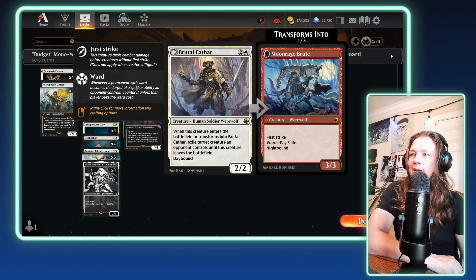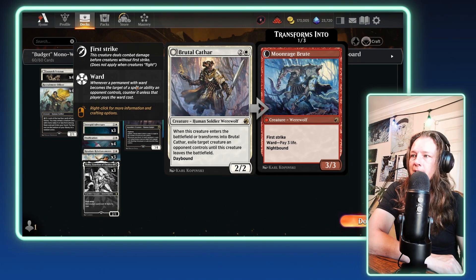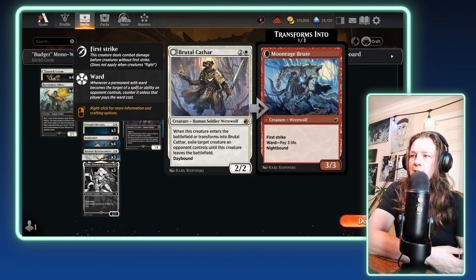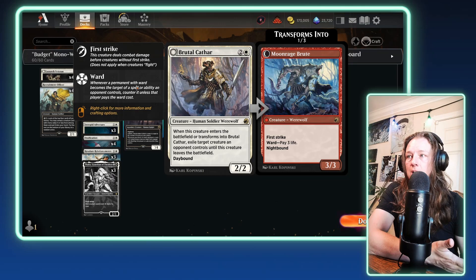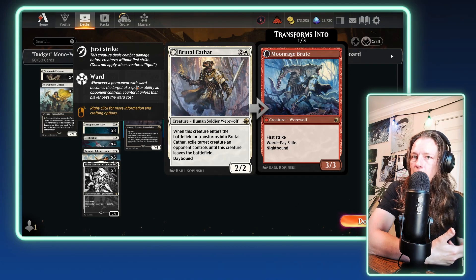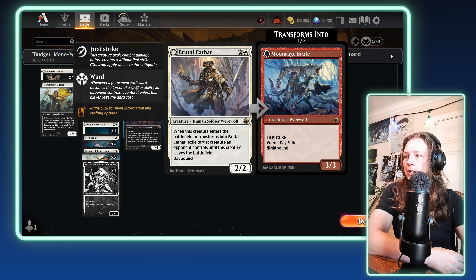Next up, we have Brutal Cathar. For two colorless and a white, you get a 2/2 Human Soldier Werewolf. When this creature enters the battlefield, exile target creature an opponent controls until this creature leaves the battlefield. At night, it flips into a 3/3 First Strike, Ward — Pay 3 Life. Pretty solid. And when it flips back to daytime from Moonrage Brute, it will capture another creature from your opponent. So if your opponent doesn't kill this and lets day-night trigger over and over, this can be very, very valuable.